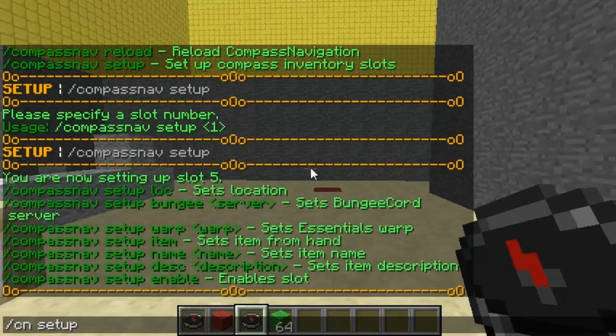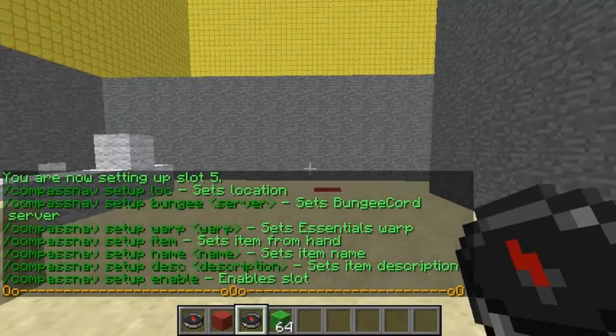So then you've got options: location, warp, item, name, and description — these are the things you can edit.